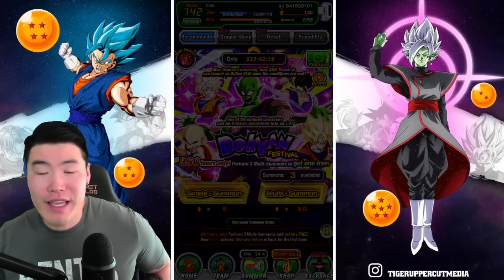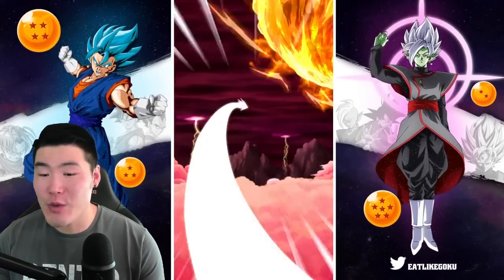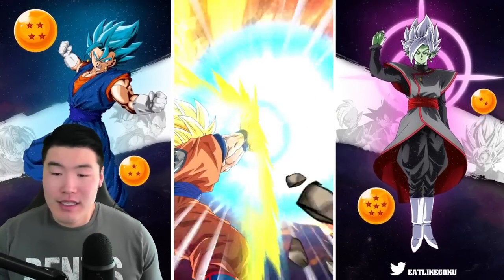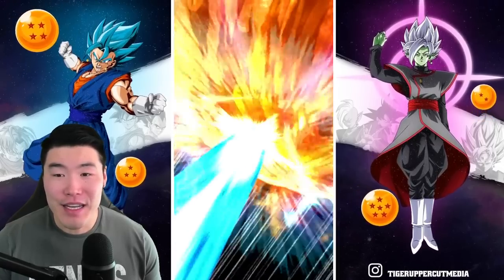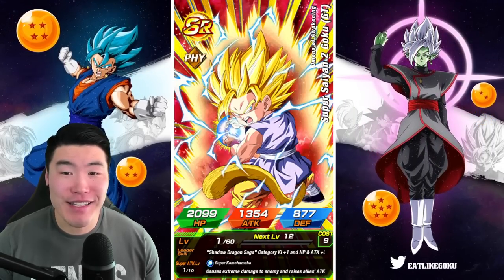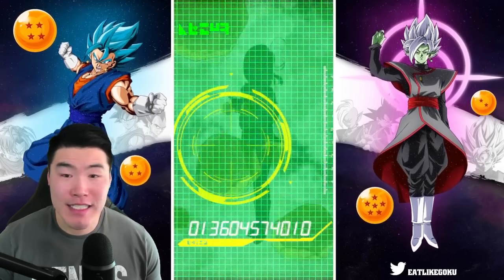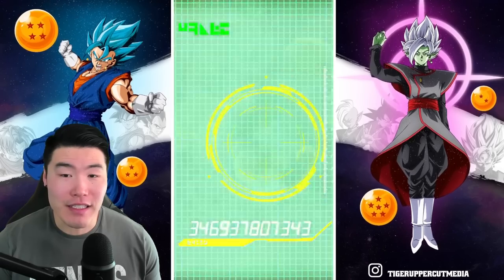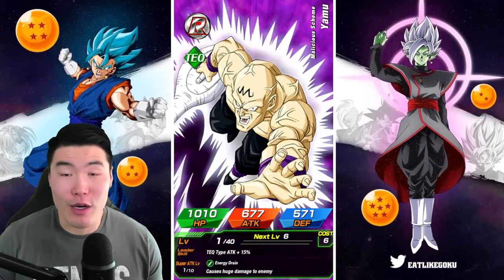Hopefully I can get Piccolo Junior — I'd like to walk away with at least one of the new units. It's been a trend recently where I have a really hard time pulling new units on the first banner, so let's break that trend today. That would really make my day, especially because I have to go to physio in a bit and he's gonna cause me a lot of pain.